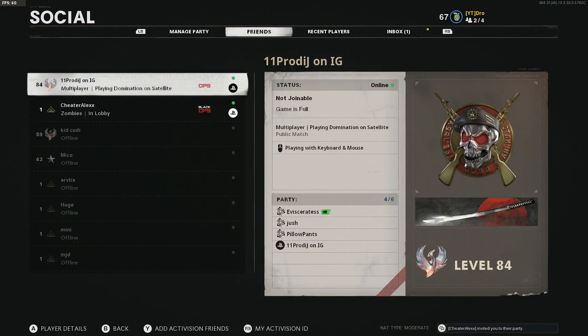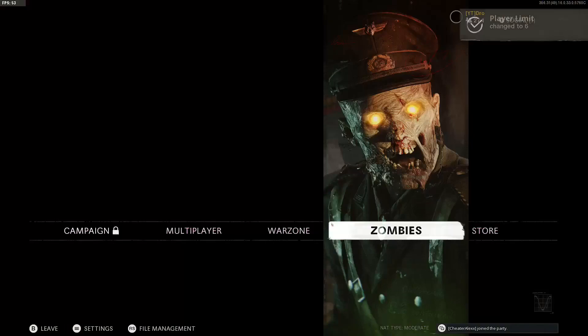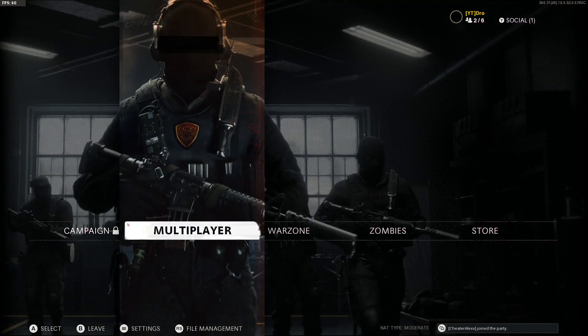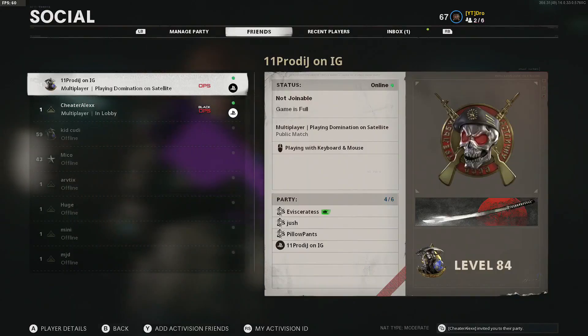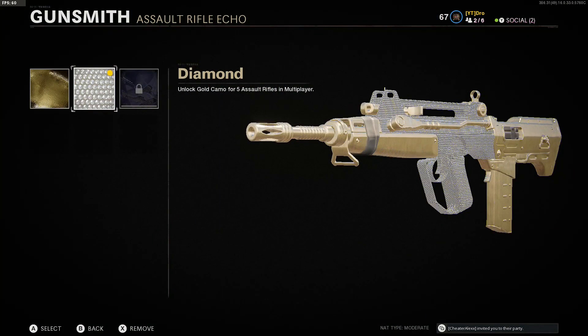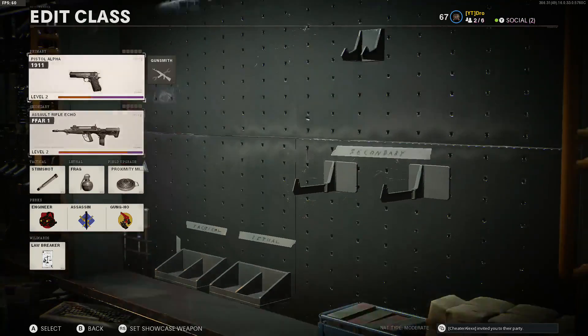This will be the last step. Once you're on Social, do what I do on my second account — I'll show that right now. Once you guys are in multiplayer on the second account, go ahead and back out once more, then go ahead and select this. Once you see it lock up like that, that's how you know you have it equipped.